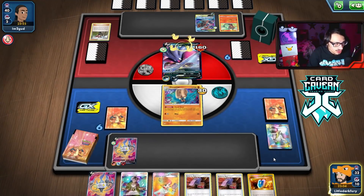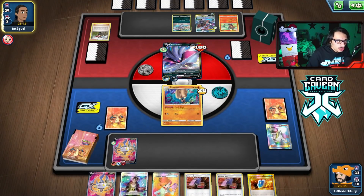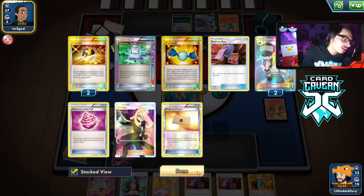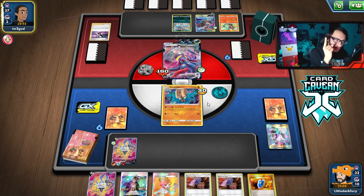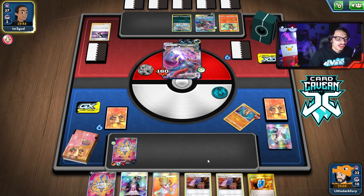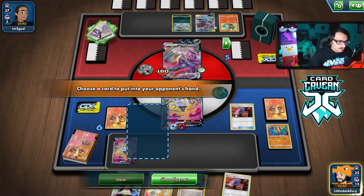I put one energy down and N just so we don't dead draw. We don't find Float Stone - they'll probably kill Amistar and break the item lock. They come with Greninja Zoroark - 250 HP. With two Surprise Boxes in hand, item lock, and them being down on prizes, we can still handle this. They Max Jammer me - that's fine, because now I just need to kill Malamar VMAX and Greninja Zoroark to win.